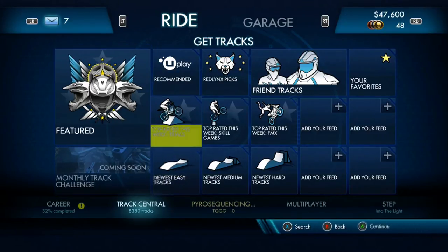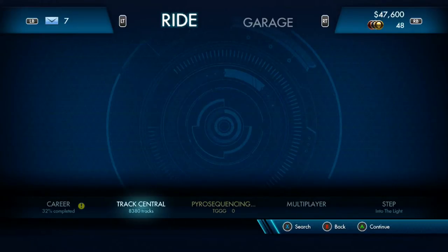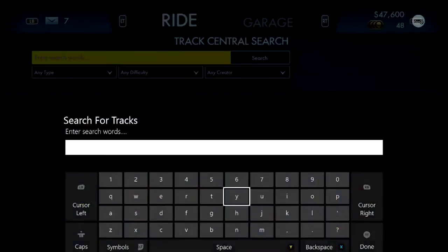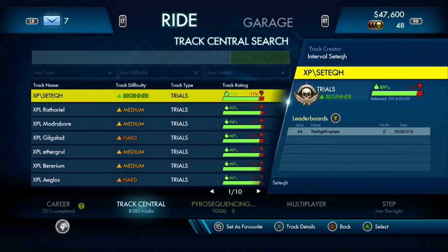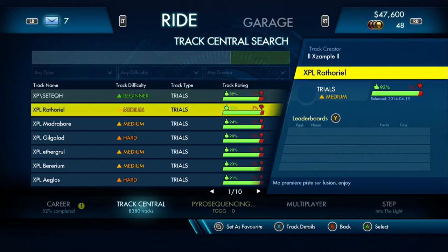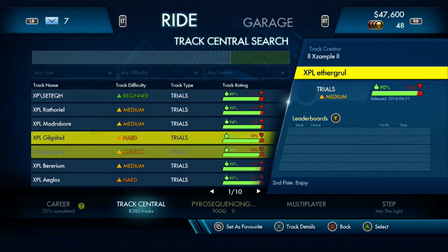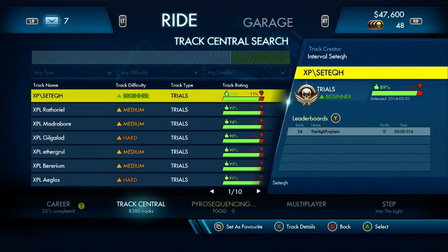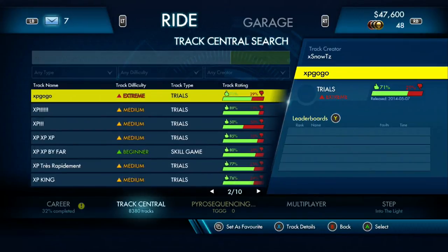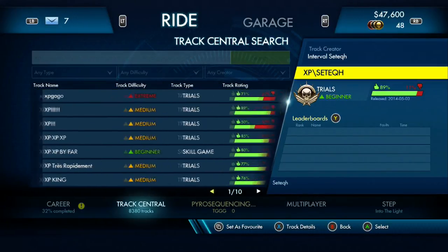But what we're here for is the XP track. Press X to search, enter search words, and search 'XP'. You want to go for the top one here that's a beginner track. If it's medium or hard, it's probably not the right one. As you can see, if you go across these XP ones that have negatives on them, they're probably not going to give you XP.